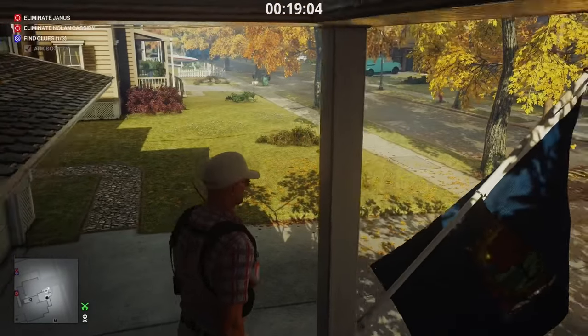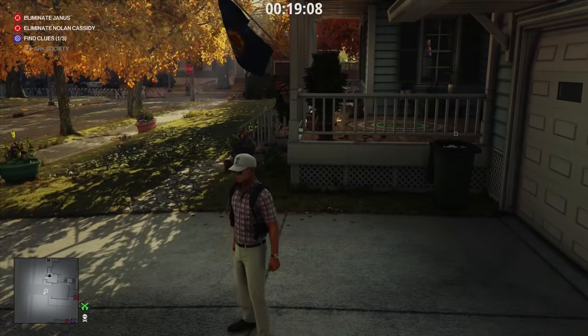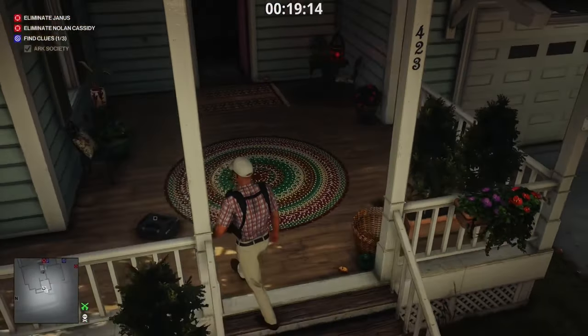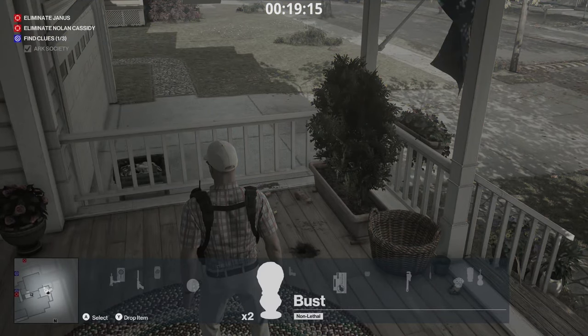I'm up on the ledge, you can see here — I should be able to, as you can see, walk right off. You want to be able to detonate and then move forward, and you should boost right over the object.